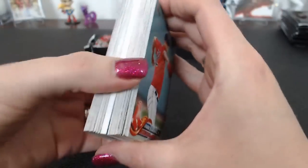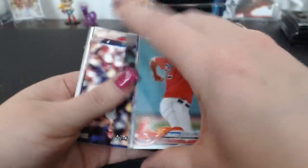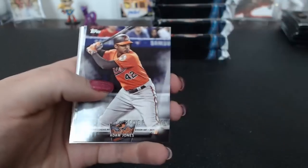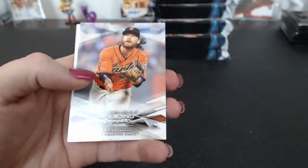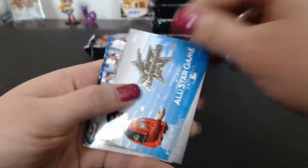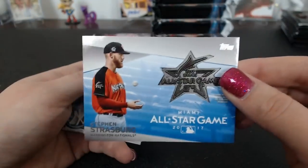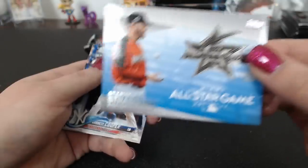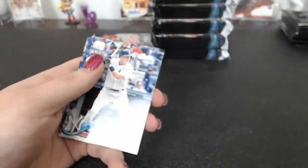We got another one — this one looks like a medallion. Adam Jones. Crawford. And a Strasburg All-Star Game medallion for the Nationals. Ken.